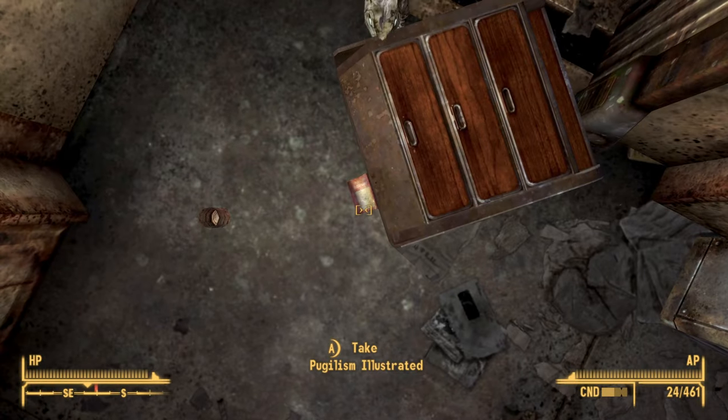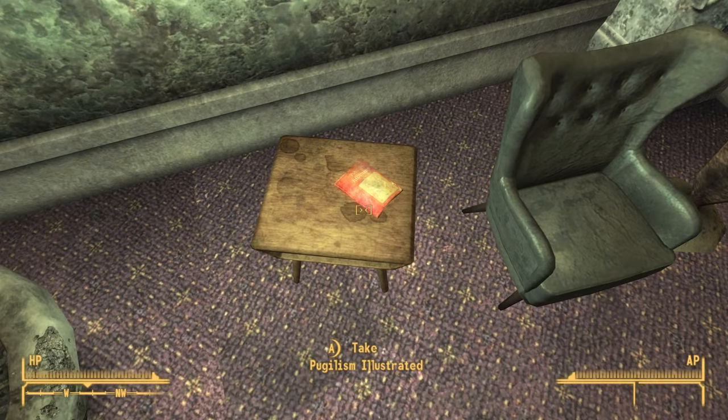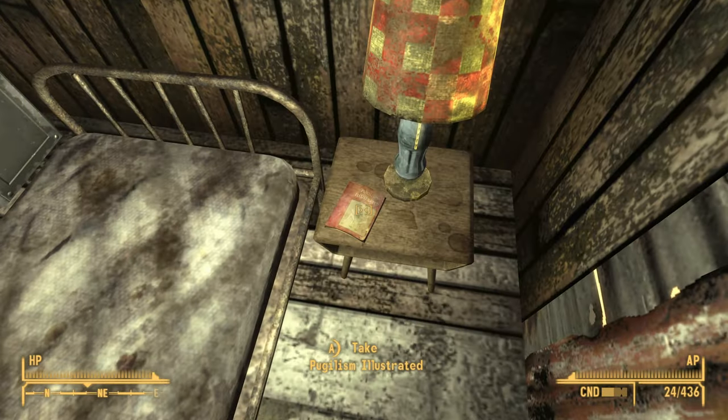You can increase your unarmed skill by collecting all four copies of the Pugilism Illustrated book in Fallout: New Vegas. In this video I will show you how. Hi, I'm Mo and I'm trapped in Fallout.